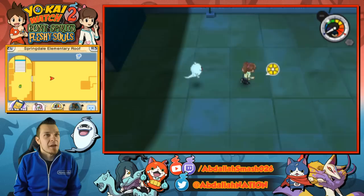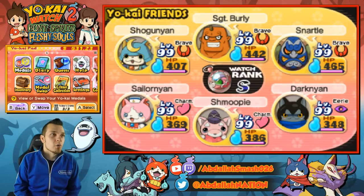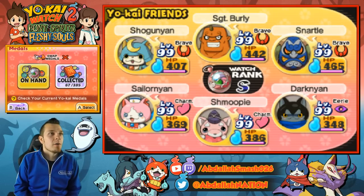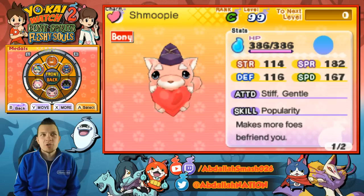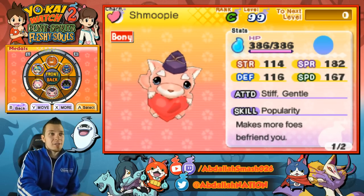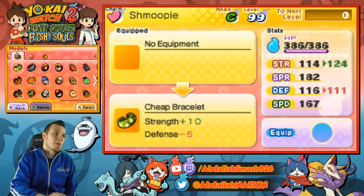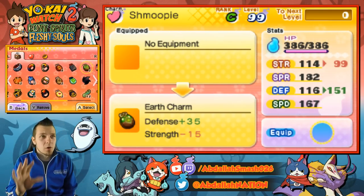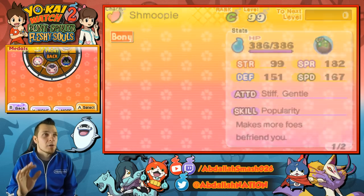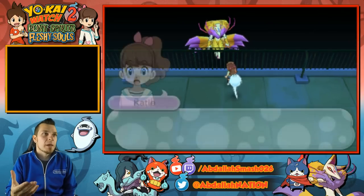There's really no need to save because this Yokai acts a little bit differently than others. What you'll really need is just some good Yokai, and of course make sure you have a popularity Yokai such as Shmoopy, Pinkypoo, Cupistal, Casanova, or Dan Doodle. Having one of those five Yokai you'll be set — make sure they're equipped with their proper items so they're a little bit stronger.